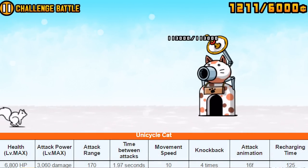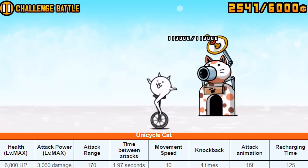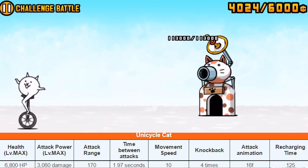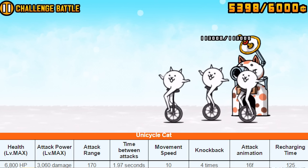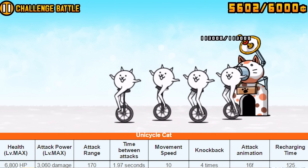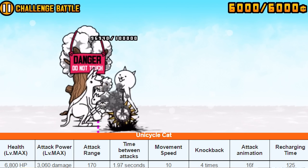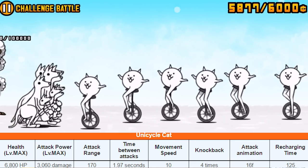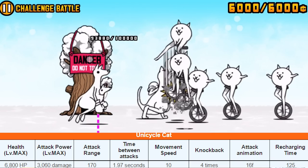The cool thing about the Unicycle Cat's true form is that the cost actually decreased by half compared to previous forms, making it much more spammable. It's still somewhat expensive to be a pure spam cat — around 200 minimum is typically considered spammable — but you can continuously spam these guys. Since they deal area damage, having a bunch of them supporting each other makes things very difficult for enemies.